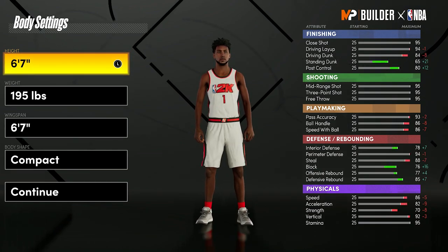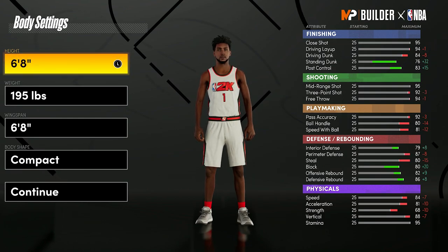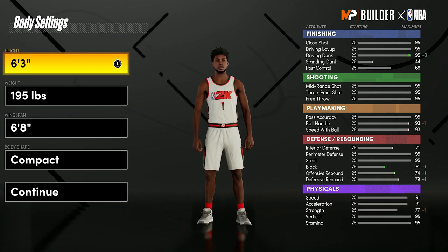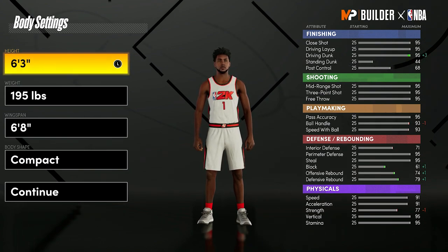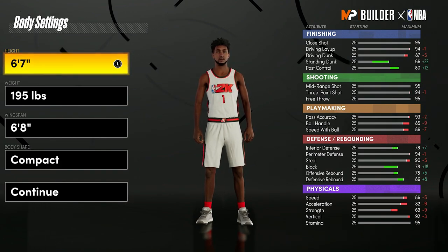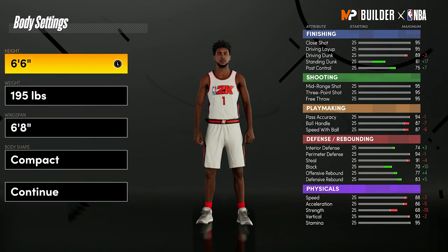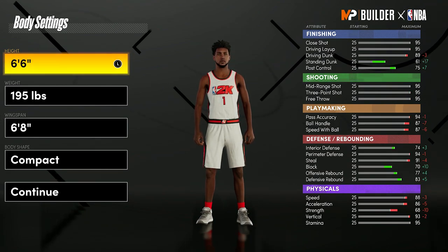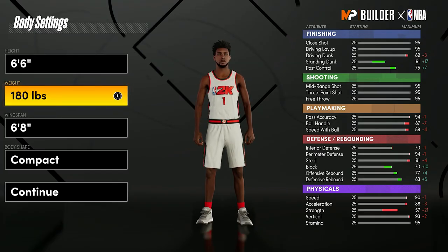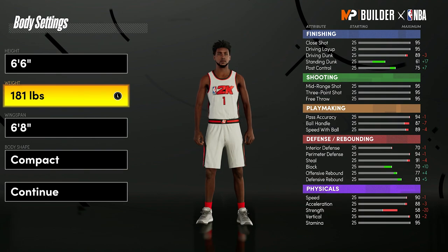As you can see, if I adjust the height, my caps will change. These aren't the stats I'm going to get, but these are the stats I could potentially get depending on how I upgrade my player. As an ISO build, I like to go 6'6", 6'7", or 6'8". I'm going to go 6'6" because I feel 6'7" and 6'8" are just a little too slow, and I also want to have a 90-plus three-pointer. A 95 three-pointer is the cap on this one. We're going to go minimum weight then plus one just to get a plus one strength without losing anything on other attributes. You want to be as fast as possible, and strength doesn't really matter at all as a guard.